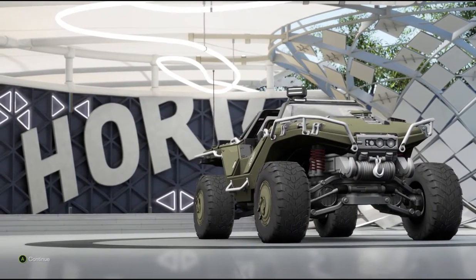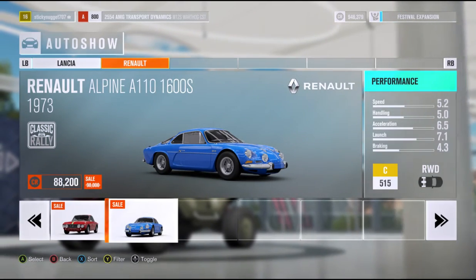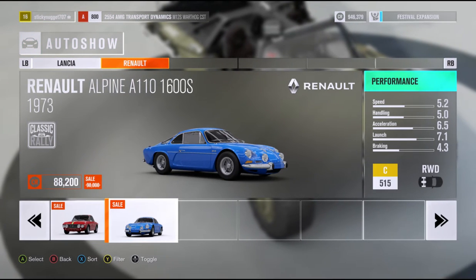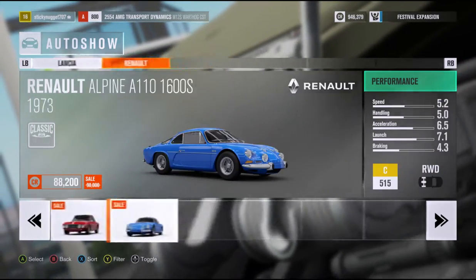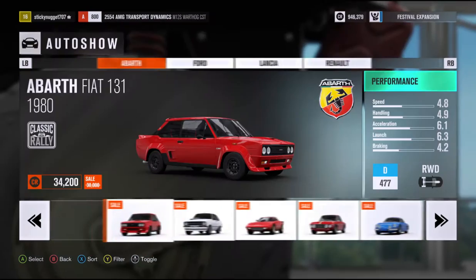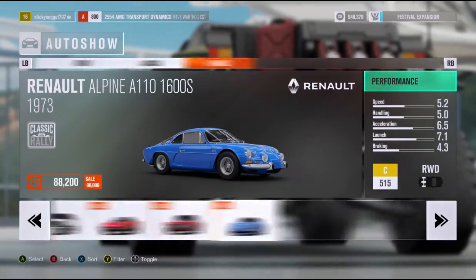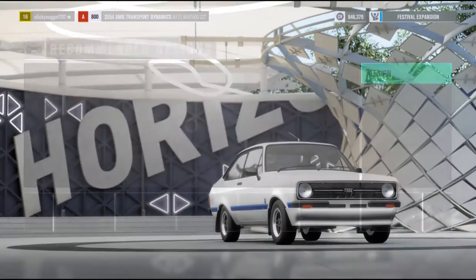I think I'm going to get a sale here. I get to pick one of these cars on sale. I think the Alpine, this Renault Alpine, was a barn find in Forza Horizon 2 - don't quote me on that. These are all really cool. I usually say, what's the most expensive one? Which would be this Lancia Stratos at $550,000, but it's on sale for $495,000 - still really expensive. I'm really digging the Ford Escort, so I'm going to go with it. It's just so cool looking. How could you not love that car?